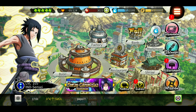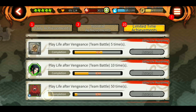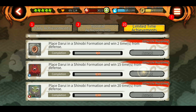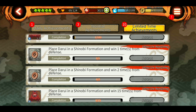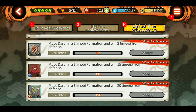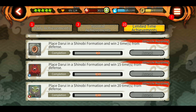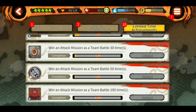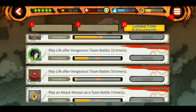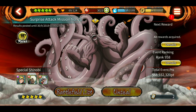These are the limited-time achievements — do certain things to earn rewards. One special requirement is to place Darui in your shinobi formation and win two, fifteen, or twenty times. So if you're already using Darui in your fortress and win twenty times, you'll get those rewards. Good for you if you're already running Darui.